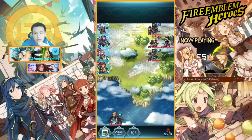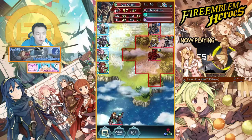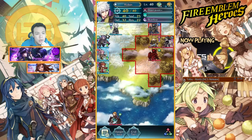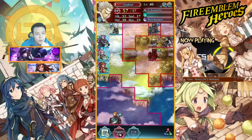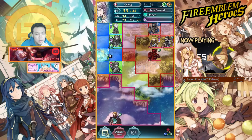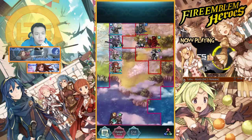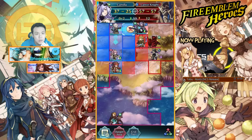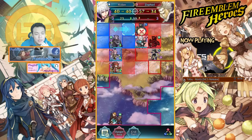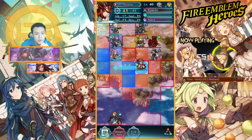That was pretty crazy, holy shit — they did so much damage. I think their levels are just crazy high. Yeah, they're all level 40. Let me think about this. My Camilla does no damage to him — wait, this is insane, they're like all armored units. I wasn't expecting this.